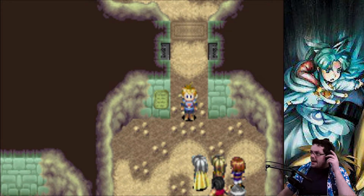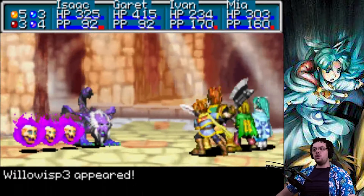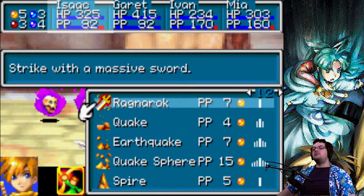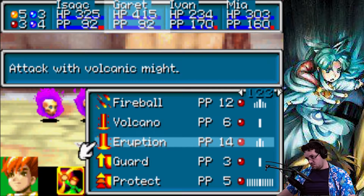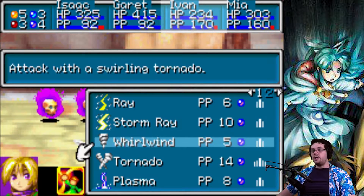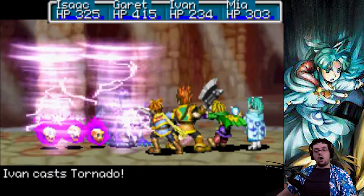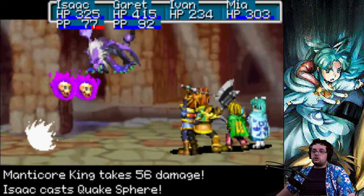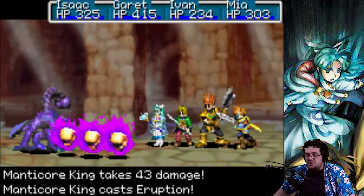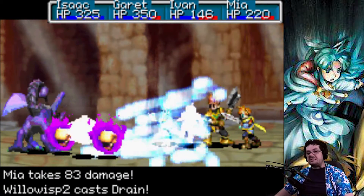Hello everybody and welcome back to Golden Sun. On the last episode we beat Deadbeard the pirate, and now we can continue on a very merry adventure to stop Saturos and that crowd from unleashing the horrors that is Venus Lighthouse. Hopefully our little detour wasn't too delayed in our eventual stopping of them, but I guess we'll see.